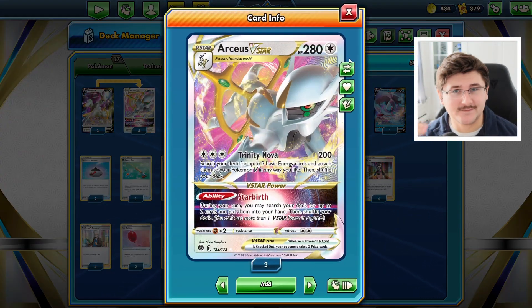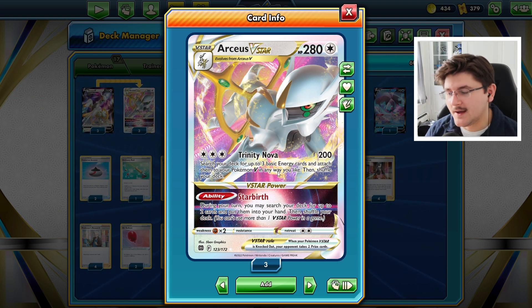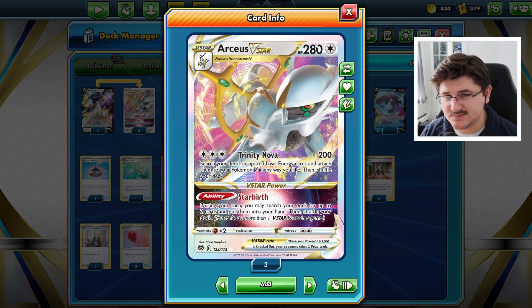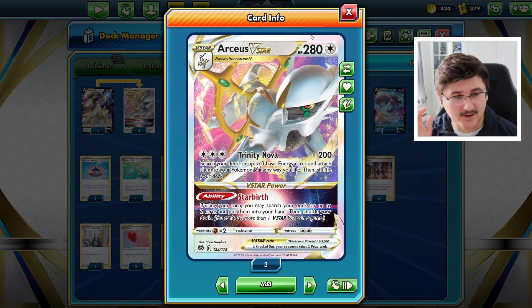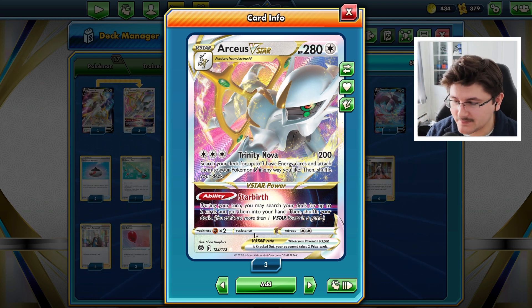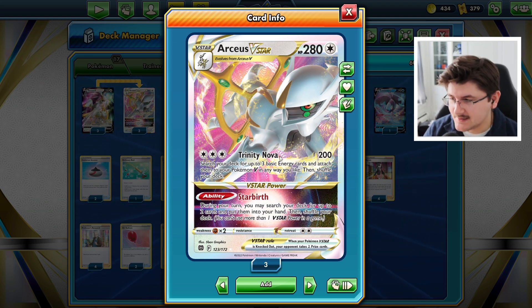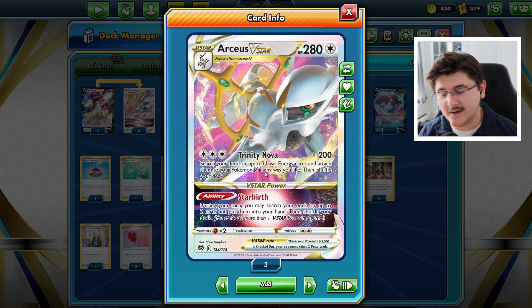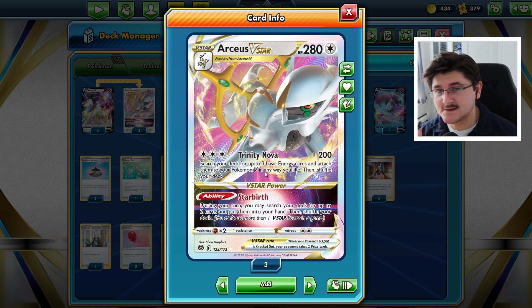We evolve into Arceus V-Star. V-Stars are kind of a mix between V-Maxes and tag team Pokemon. They have less HP — 280 HP on this one — and you evolve into it just like a V-Max, but it's only worth 2 prize cards. This card is absolutely phenomenal. Retreat cost of 2, weak to fighting. Its attack, Trinity Nova, does 200 damage and search your deck for 3 basic energy cards to attach to your V Pokemon in any way you like. Very consistent damage while also accelerating energy very rapidly.